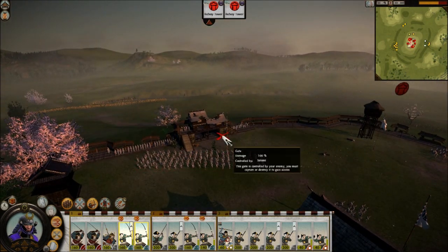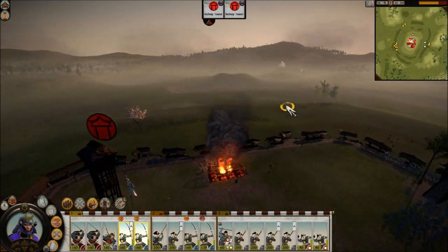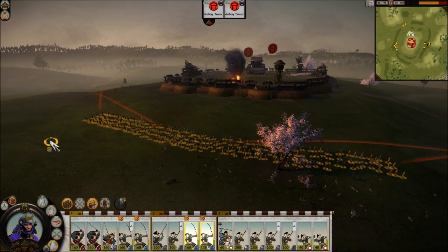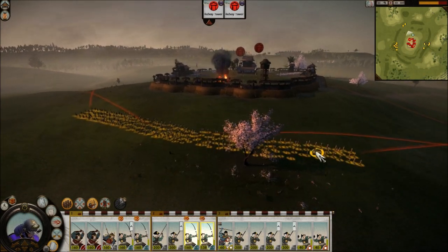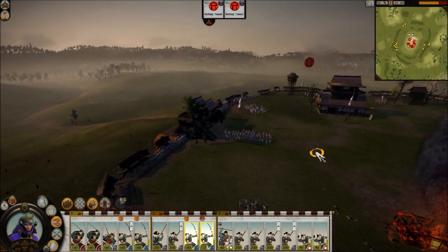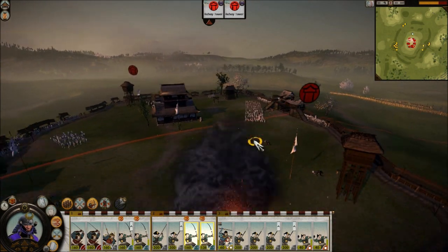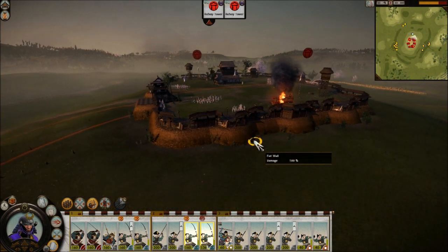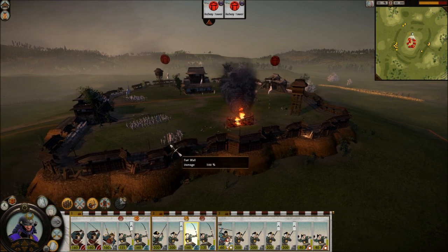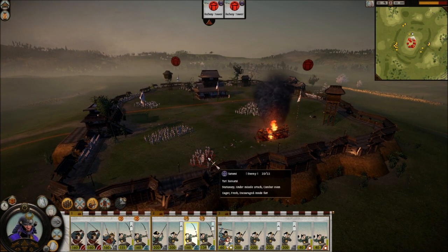In siege battles, might as well just take your time, because you have all the time in the world. Don't advance any further — you're good there. Just aim and shoot at what you can. The idea is that I really want to get these bow samurai off of guarding the main gate so I can bring in my melee forces. Now just fire at what you can — it's all good. Take care of some yari samurai, that'll make me happy.